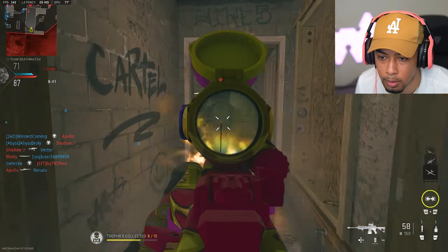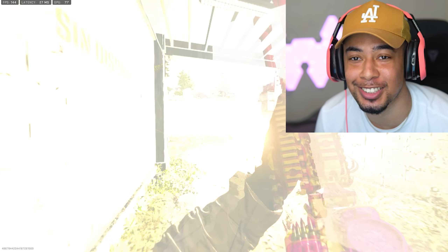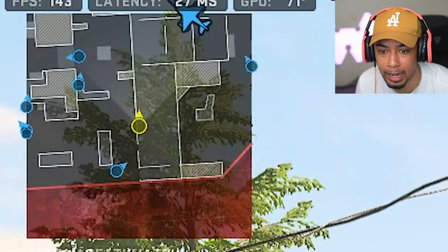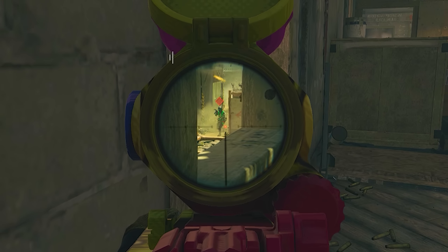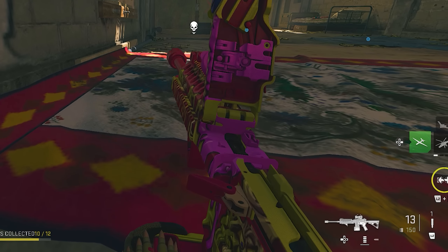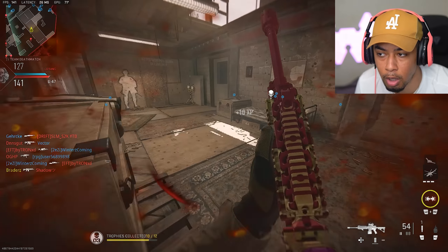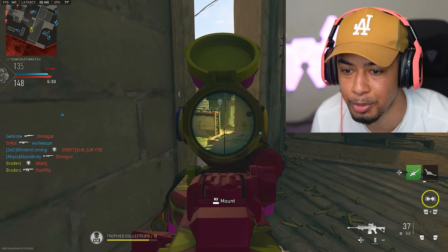It's difficult for me to tell whether this is an easy lobby or not because of the weapon I'm using. However, my teammates are streaking up quite a lot. I don't know if I've ever used this scope in my life. We need to get this reload off - that's the problem with using an LMG. Oh wait, we got an overwatch helo - I am just camping.